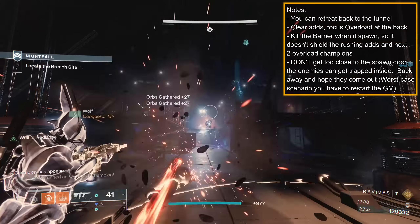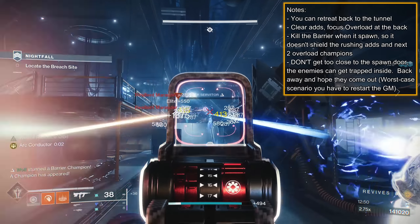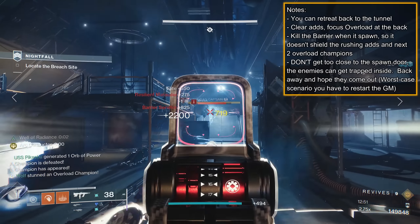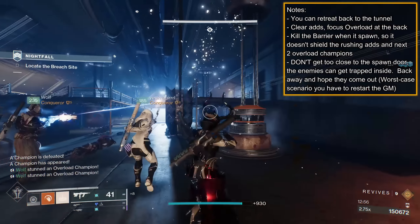Then you'll have the Barrier Champion. Try to quickly take them down so they don't make the Vandals, Sniper Shanks, and next Overload Champion immune. Two Overload Champions and low tier adds spawn at the back; clear them out, grab ammo, and continue.